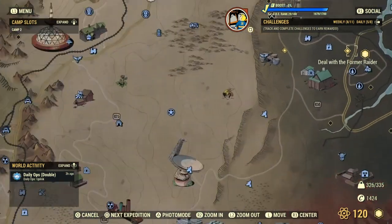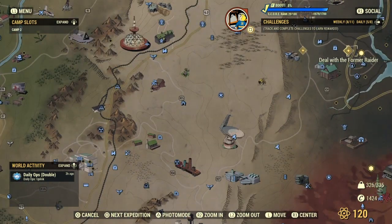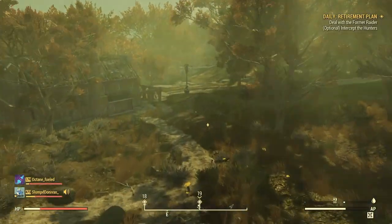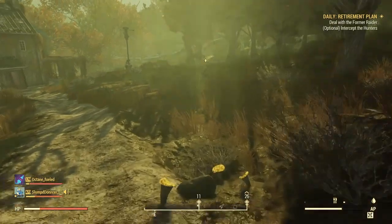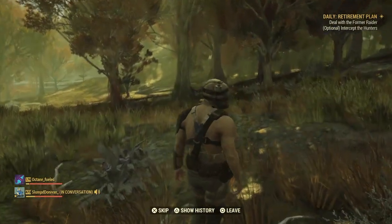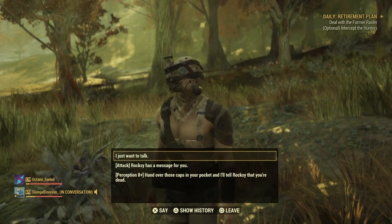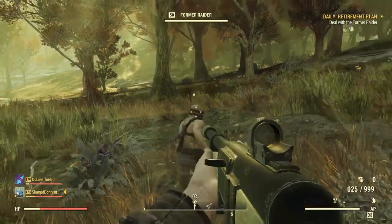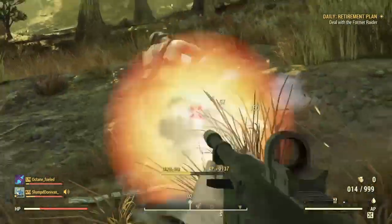They're right here. Deal with the former raiders — once you get there, just run down to this guy. He'll be trying to run away from you, but once you get to him, just talk to him and then attack and kill him.